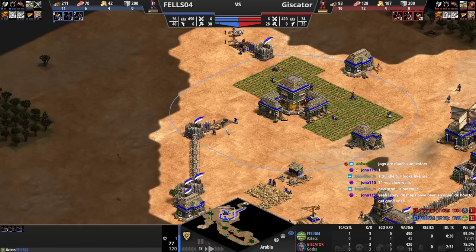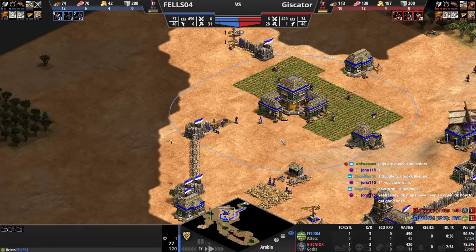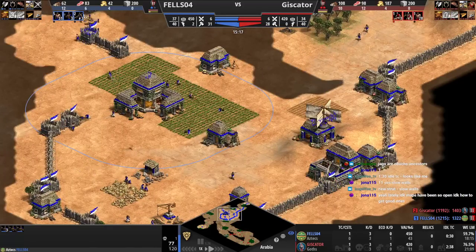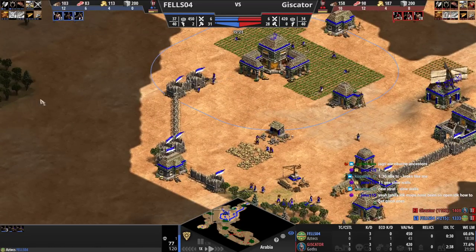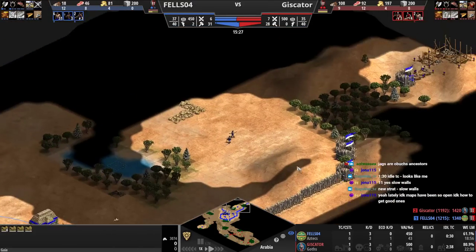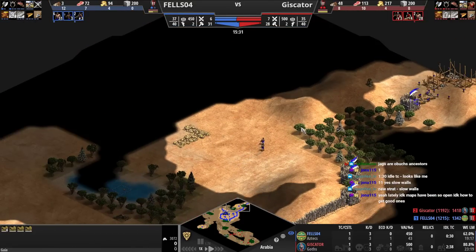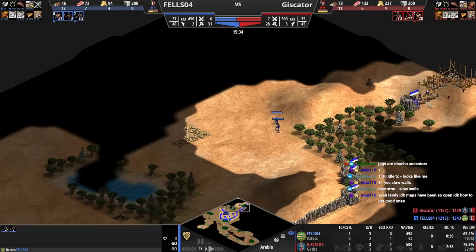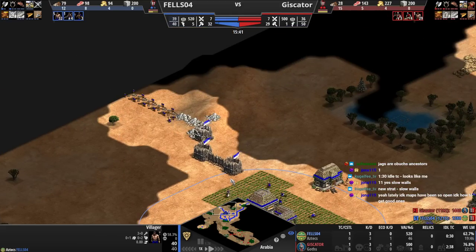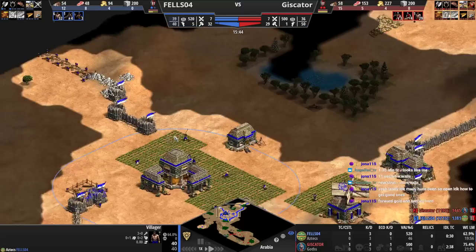We're going across the map, and it's been so open. Well, this map was not even that open — it's somewhat open, but you definitely could have walled. Awkward to secure the gold, but still. We didn't need to wall like this. Bringing these guys up here just in case the men-at-arms find their way over here. New strat: slow walls.